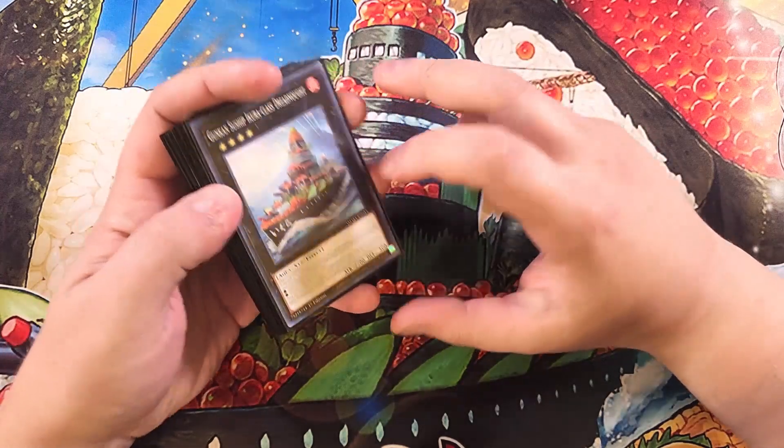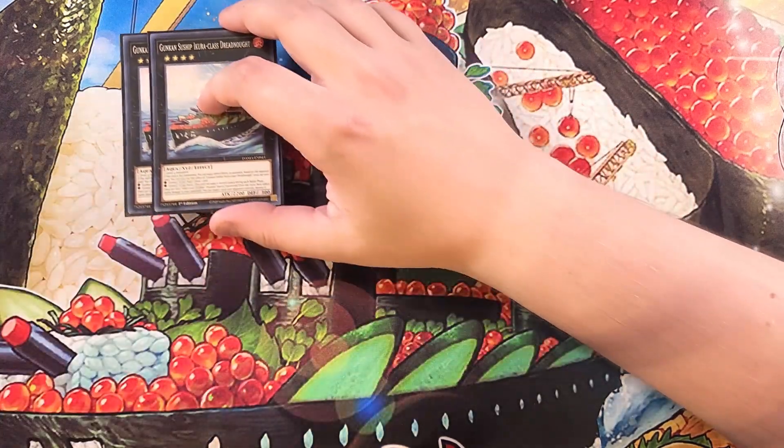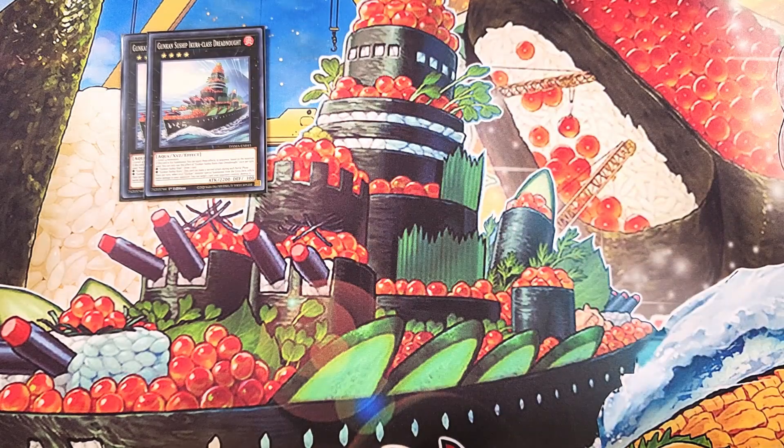For the extra deck, we're going to start off with two copies of Gunkan Suship Ikura Class Dreadnought. This card is a really good boss monster that makes it super easy to OTK your opponent. It requires just any two level four monsters, but the effects you get depend on the materials. If you use Shari, you draw a card. If you use Ikura, this card can make a second attack during each battle phase — great for OTKing since it has 2,200 attack points. Also once per turn, while your Gunkan monster inflicts battle damage to your opponent, you can target one card your opponent controls and destroy it.